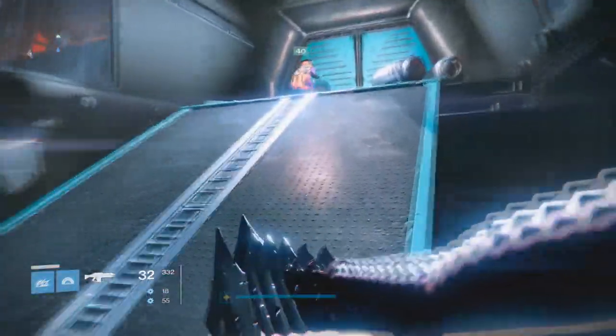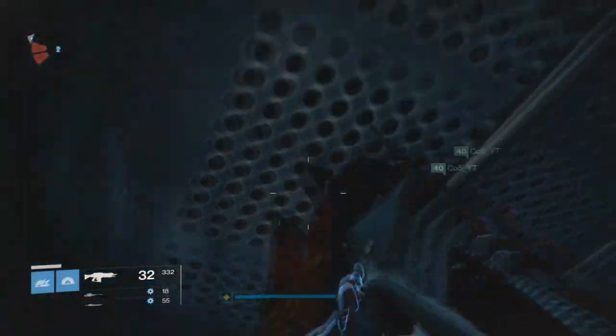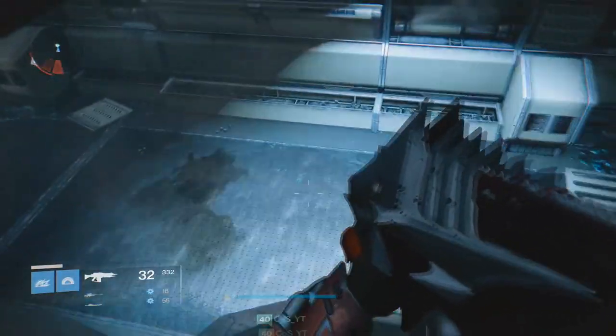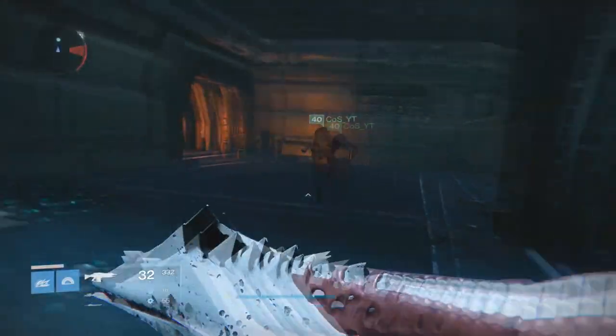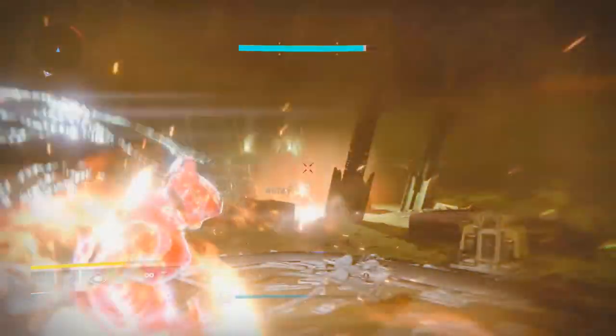You're going to see this crack in the top left hand corner. Jump up and land on the pipes. Once you land on the pipes, crouch down and run through the bridge as normal like you're going through the Shield Brother strike. Then you'll stumble across the ultra captain.